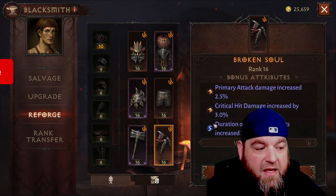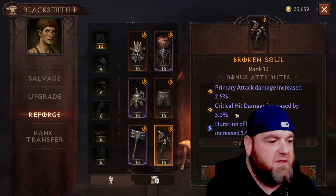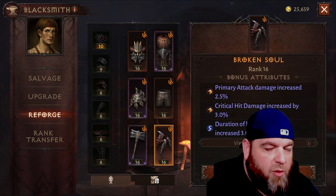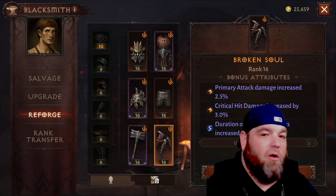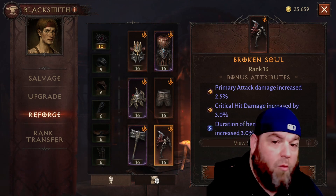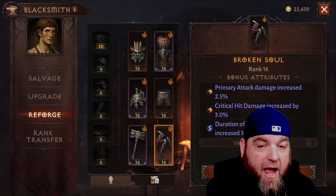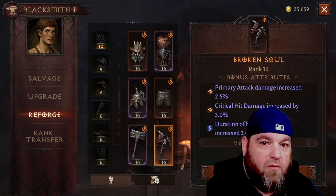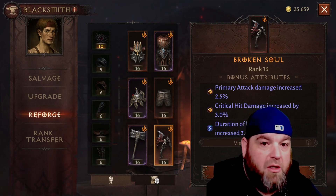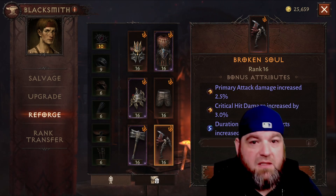You can see this is basically the way to go: break the sets, and go for the best skill multipliers — crit damage, attack speed, primary attack damage if you use your primary attack. Go for the broken sets; don't go for the actual family set bonuses. The family set bonuses are just not worth the effort. Go for things that are actually going to help you do damage over a longer period of time and you're going to be a lot happier.